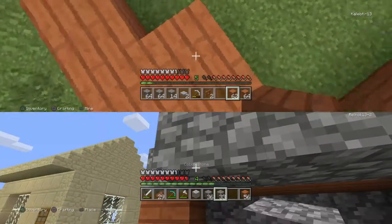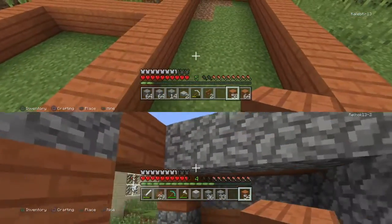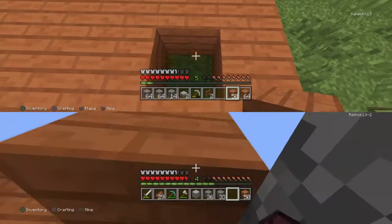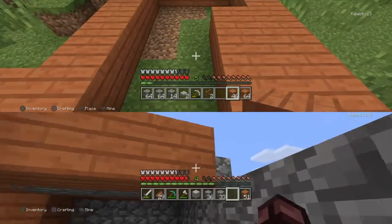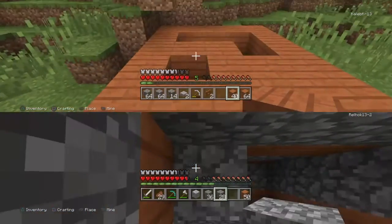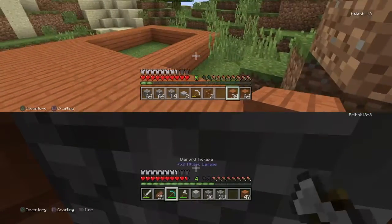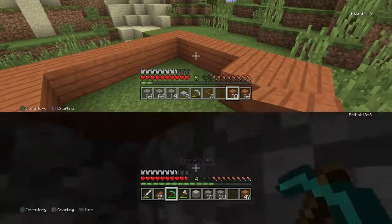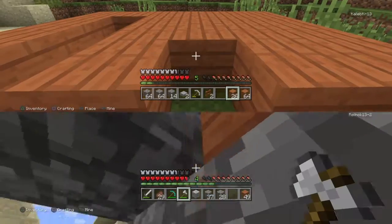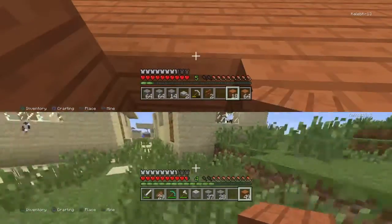So now we're going to make... it's kind of going to look a little bit strange. This is kind of already looking strange. And I'm just building a random villager's house. Do we have any coal still? I don't think so.